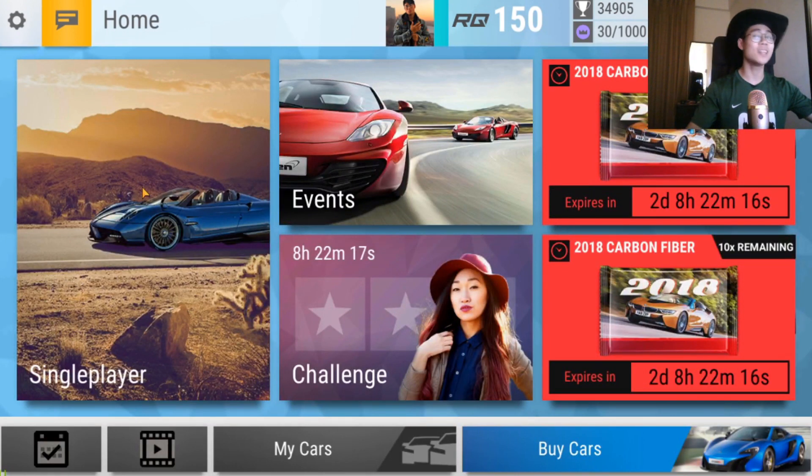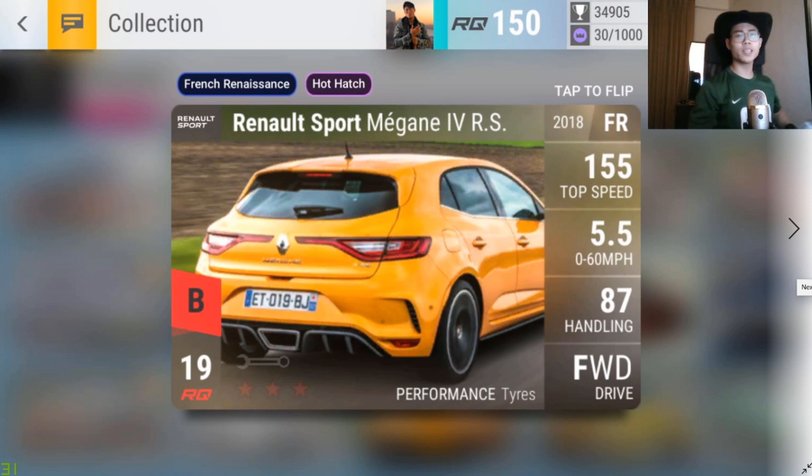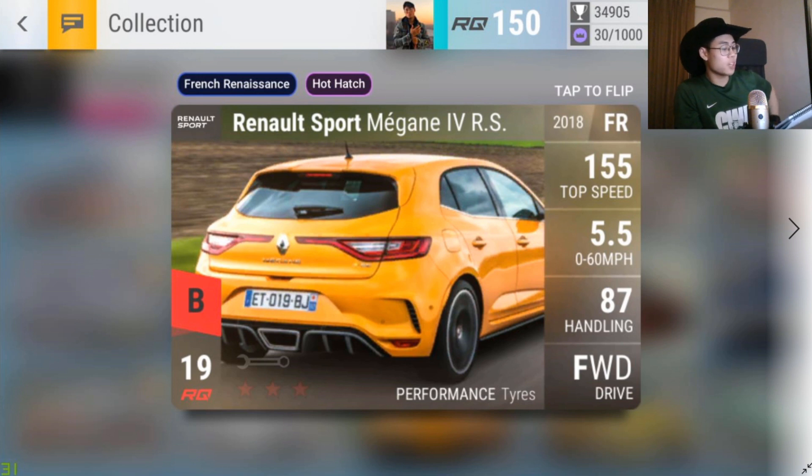Here are the contents of the 2018 Carbon Fiber pack. Quick stats: there are 19 ultra rares in total — prize cars are excluded. Six are RQ19 (31%), two are RQ20 (10%), six are RQ21 (31%), and five are RQ22 (26%). I did these calculations on the calculator, but I believe they are correct.